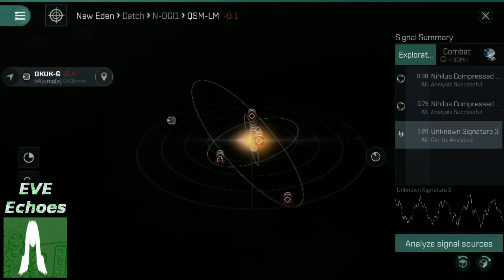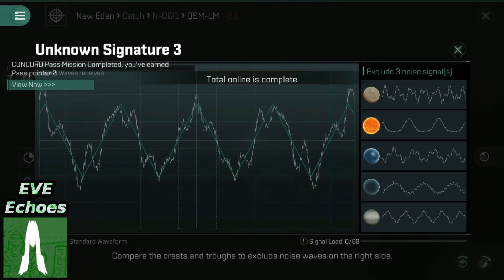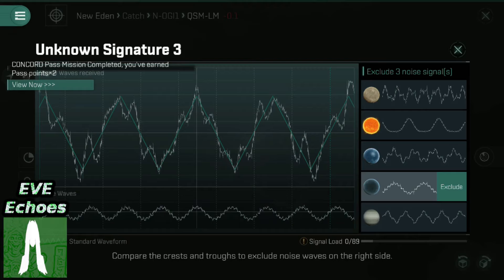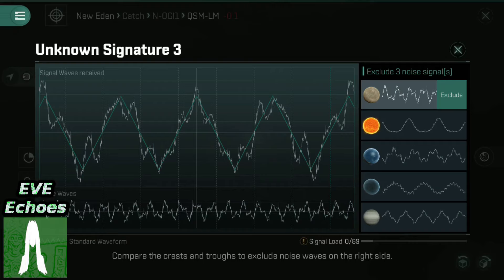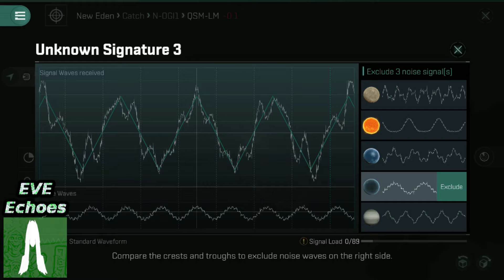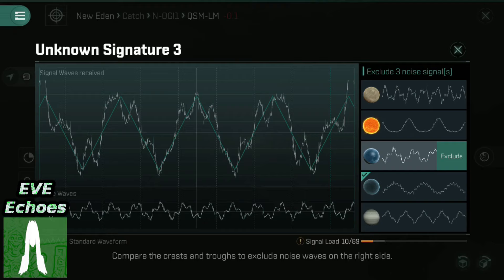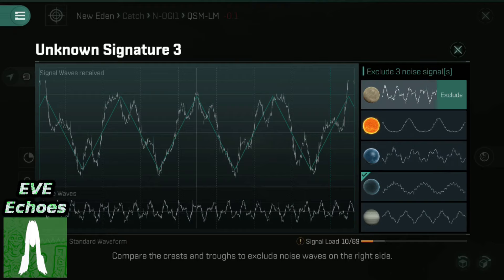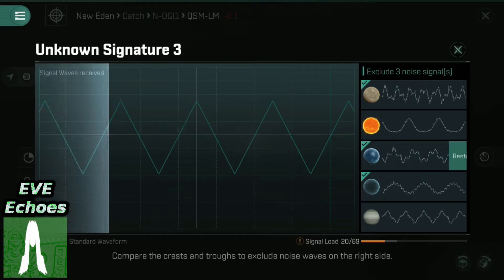We'll round this video off with me doing a bit of exploration scanning on the local system. We have two Nihilus Compressed Spacers in this particular run — there's not much you can do with them in an exploration ship. Let's have a look and prove I actually know what I'm doing with something, if I can. We'll start here — these level 3 ones are always the most difficult to do.